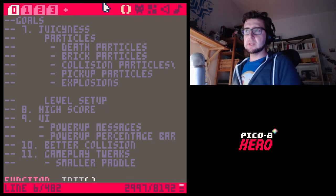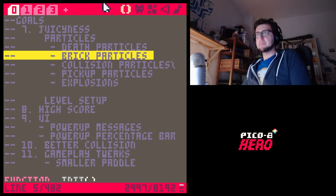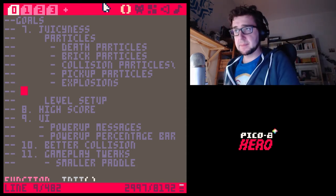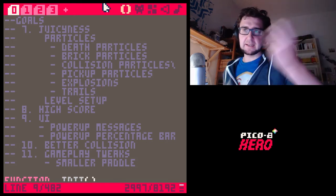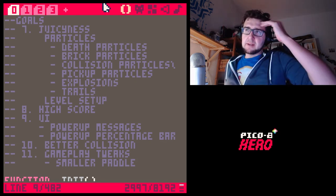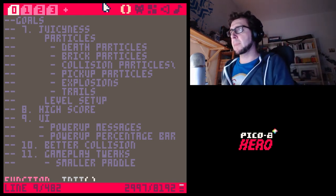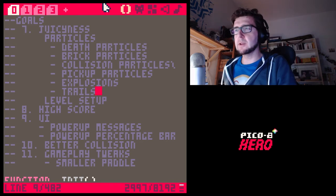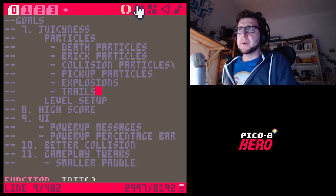Let me do the brick particles first. Actually, one more thing — maybe we're going to do a trail. A trail is something I see in a lot of breakout games: your ball leaves a little trail of particles, like a line behind it. This kind of helps your eyes understand which direction the ball is going. But you know what, let's start with trails — why not? Or maybe not, I don't know.